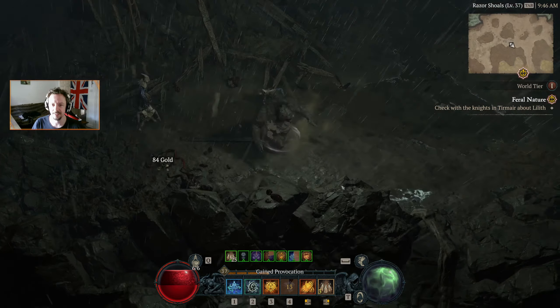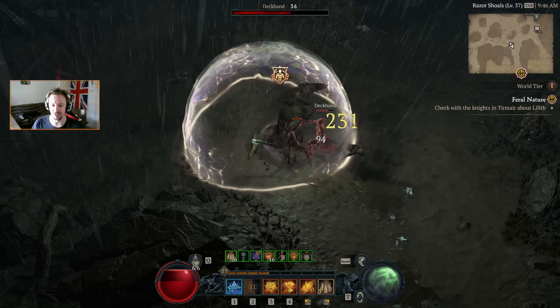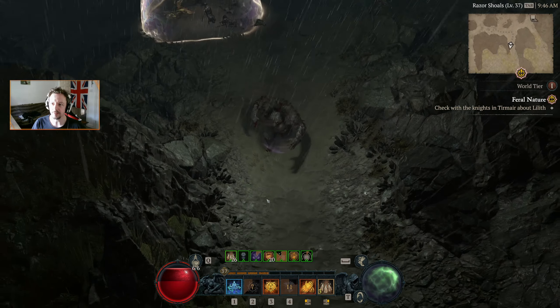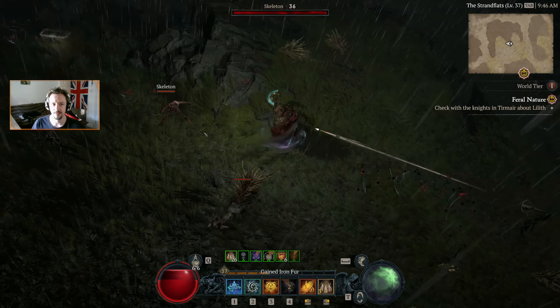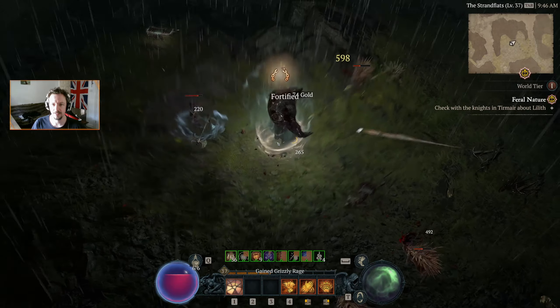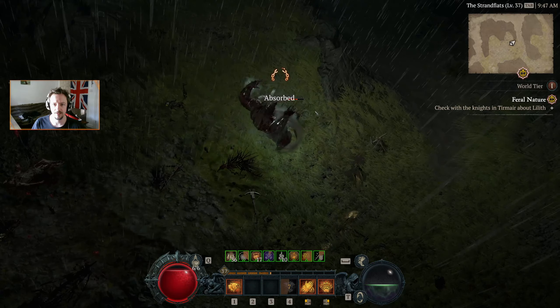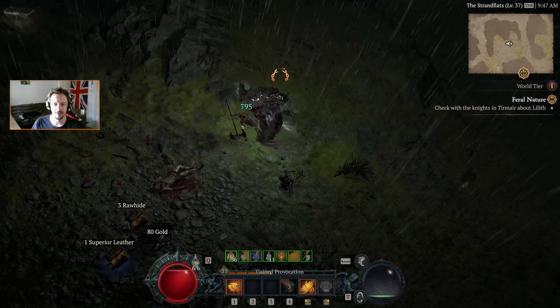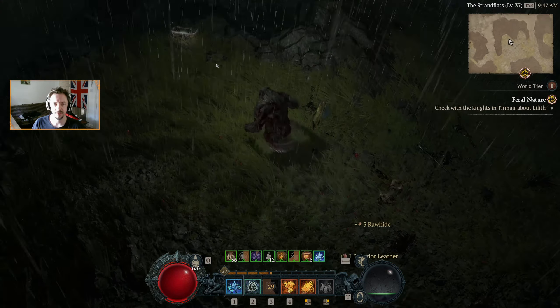While it's nice exploring places, we're supposed to be checking in with the knights. Let's try and get a nice group together. We'll grab the chest — nothing particularly awesome — let's head out the south side and get a new area uncovered.